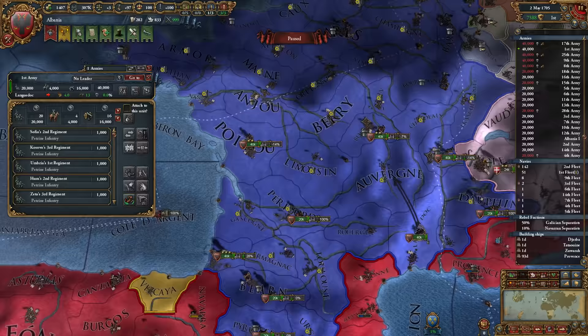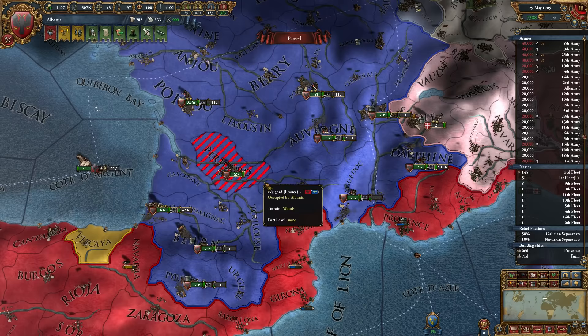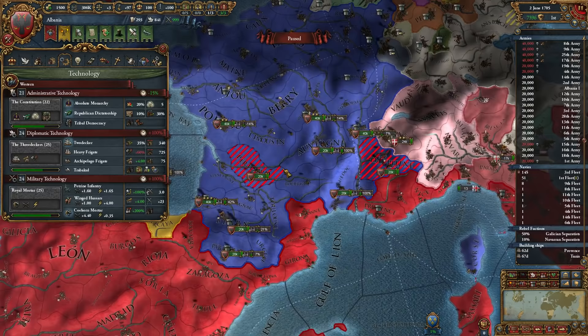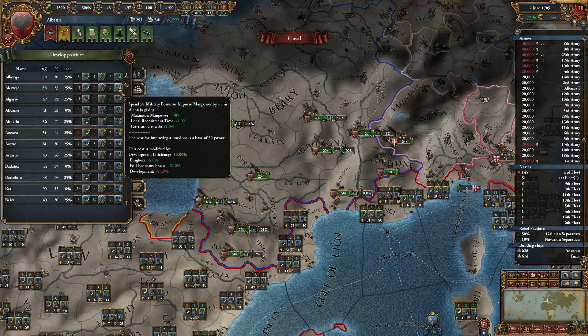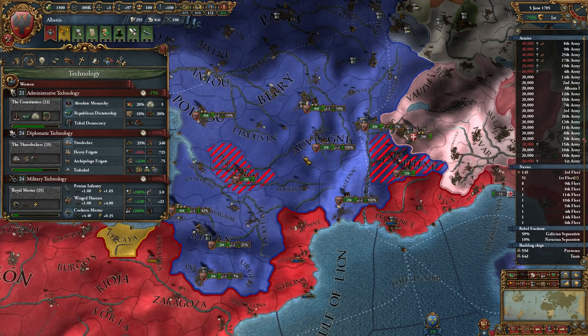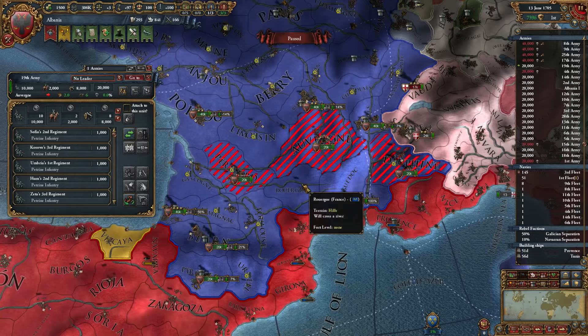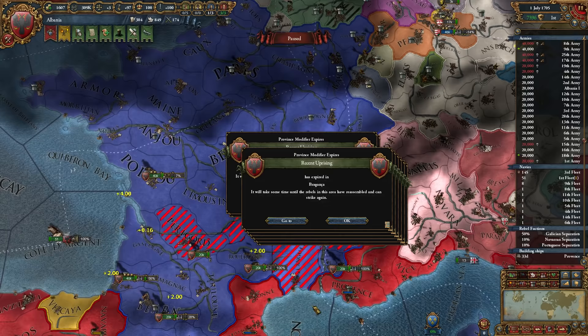We got Poitou and Laborde both blockaded. We've got most of their forts occupied. Take 20 stacks back here to siege — once you finish this you can move up to Limousine, or just stay there and be ready to reinforce. We can't tech up, we don't need a general, so I guess we're doing military development. Looking for some big numbers. This is a pretty quick siege.